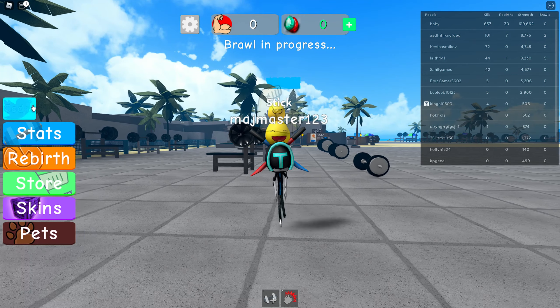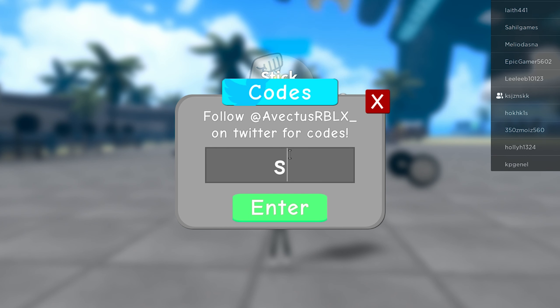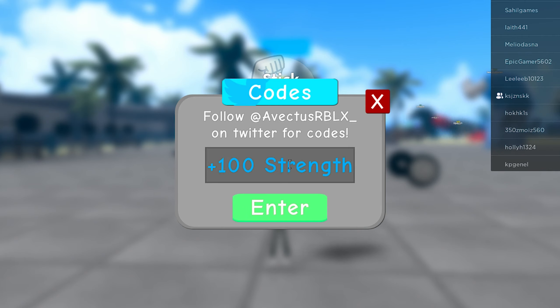Let's talk about the codes. The first code is 'snowy spender 50' — we get 50 gems. The next one is 'koal shake 100.'